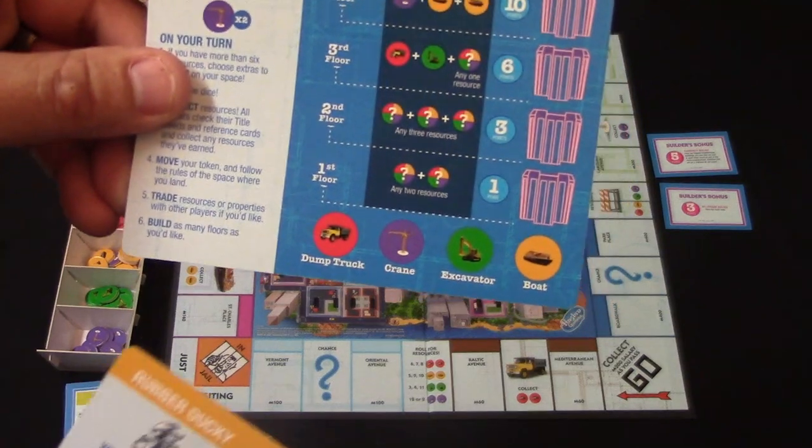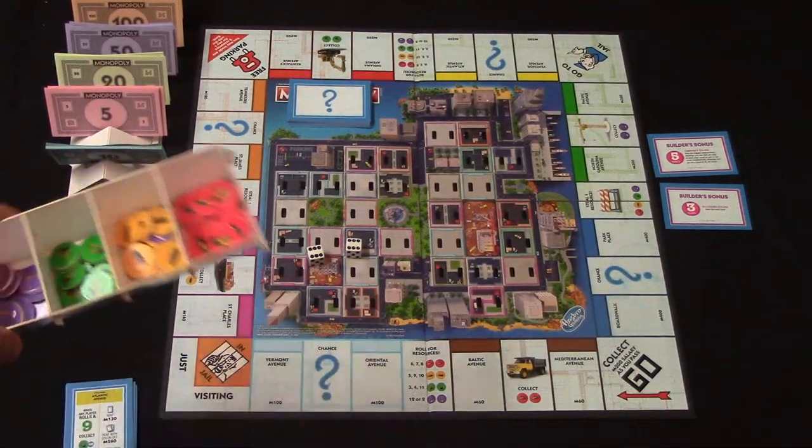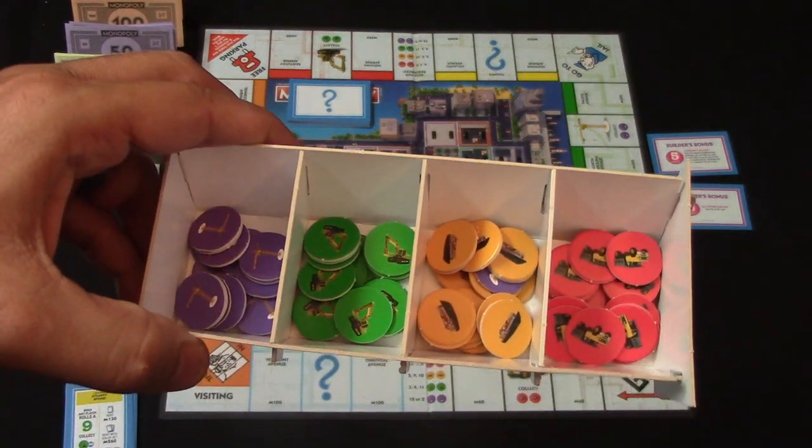The resources that are going to be available are the dump truck, the crane, the excavator, and the boat. Here is a look at the resources and it comes with this little tray that you're going to put together.